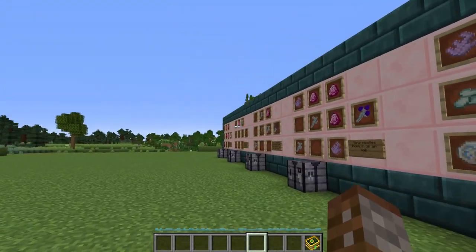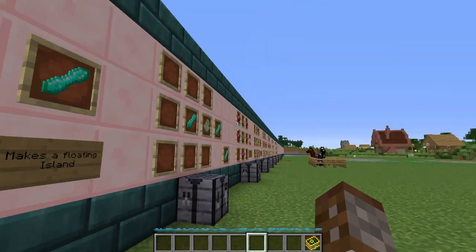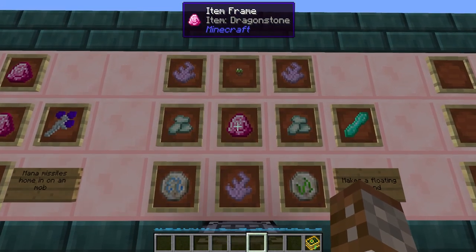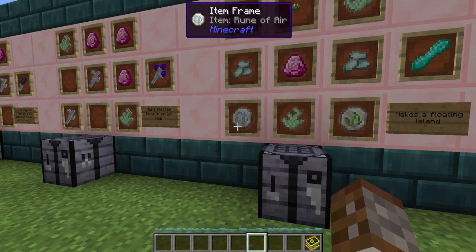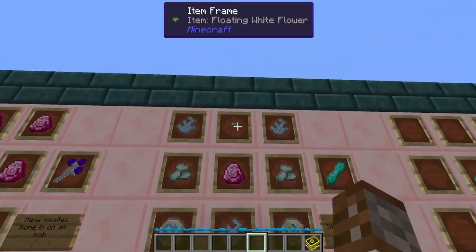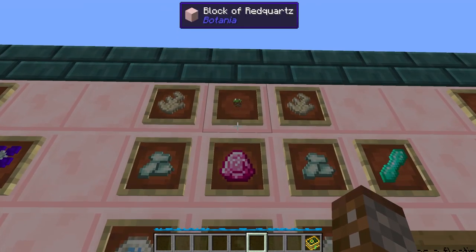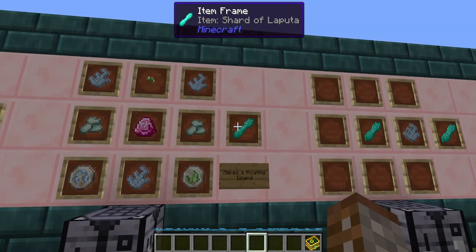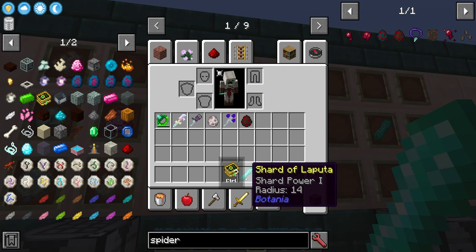Next up we have the Shard of Laputa. Moving away from rods, this is going to allow you to make a floating island, similar to the floating islands in Tinker's Construct. This is quite expensive — it requires one Dragonstone, two Prismarine Crystals, one Earth Rune, one Air Rune, three Gaia Spirits, and any coloured floating flower. It has to be just one of the ordinary coloured flowers, not a functional or generating flower. By itself, this shard will make an island with a radius of 14, as you can see here.